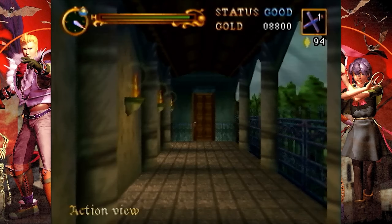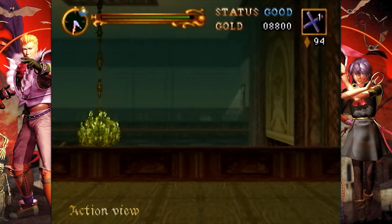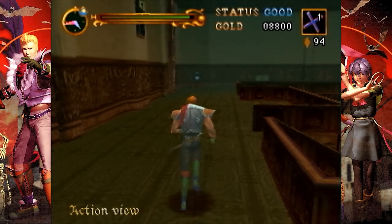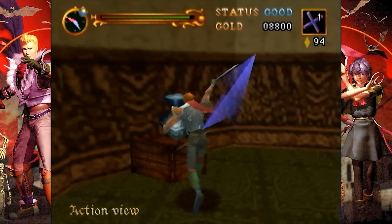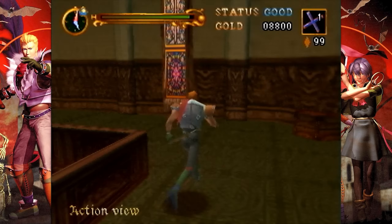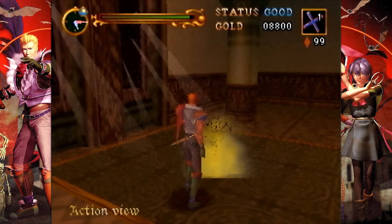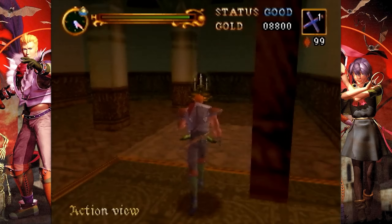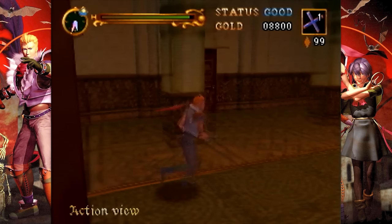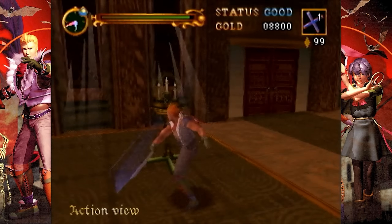Old-school Konami had an admirable but perhaps misguided philosophy of supporting every possible platform under the sun, which is why their series are so scattered across multiple platforms. It's why we got a remake of Castlevania 1 on the Sharp X68000, and why we got Bloodlines — X-Sharp 68000. It's also why there was a unique Genesis game, and they did the same thing with Rocket Knight. Was Rocket Knight Konami? I'm pretty sure it was Konami.